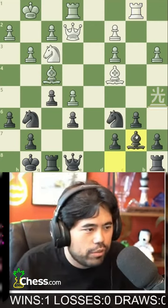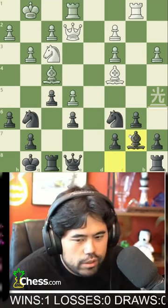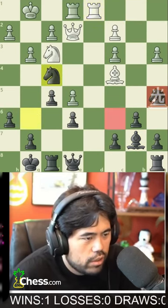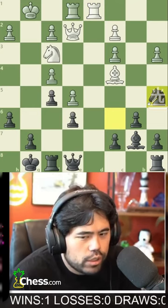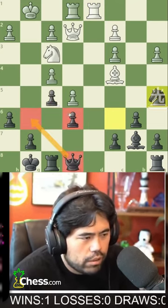How come these 400s aren't blundering everything? Because 400s are very strong — they don't make mistakes. I mean, they're much stronger than they used to be. There are so many more possibilities nowadays. I'm going for 3200 — 3100 minimum, 3200 is my goal.